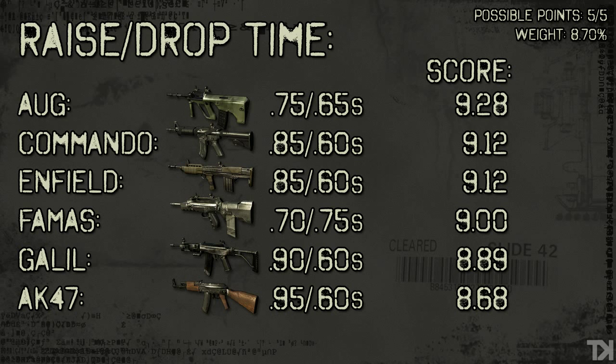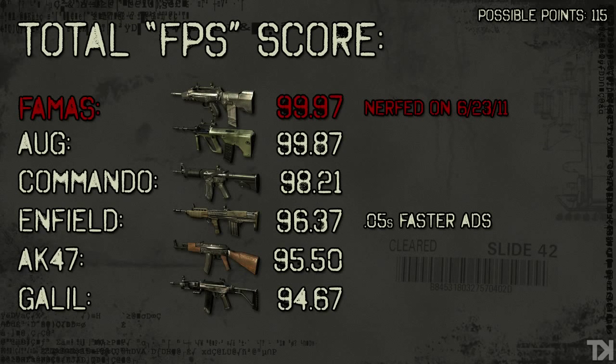Finally, what you've all been waiting for — the total score list. I don't think you're going to see anything that completely blows your mind. The one thing that kind of surprised me was that the Enfield actually scored above the AK and the Galil as an all-around gun, and you get that at around level 5. It also has a slightly faster ADS time, which isn't even scored, so it may rate even higher. The FAMAS and AUG — sometimes people call it the FAMOG, they're so closely related — have very similar scores. The FAMAS was nerfed back in June, so the AUG and the Commando are probably above the FAMAS now.